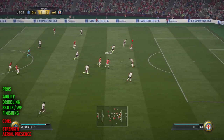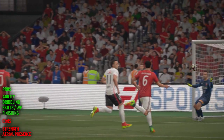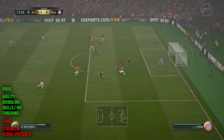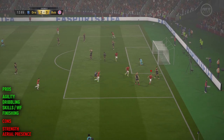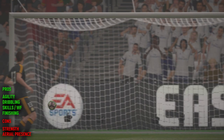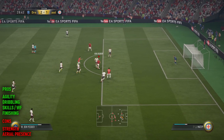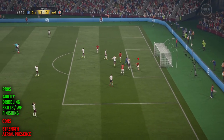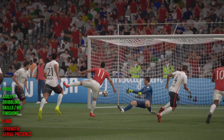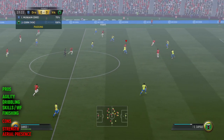Luckily for Ben Yedder, he has a whole list of positives that definitely outweigh these minor negatives. Firstly, his agility is absolutely phenomenal. His movement on and off the ball, and his ability to just drop a shoulder or do a turn really quickly, is outstanding. Partner this with some seriously good ball control and dribbling and you're onto a winner — with the full basic chemistry style boost he moves up to 88 ball control and 89 dribbling in-game. The ball stays really close to his feet and you're able to execute the LT/RT dribbling super effectively.